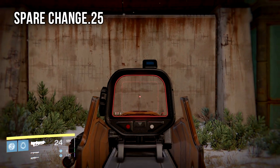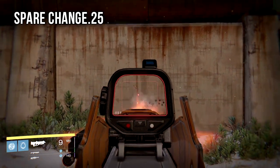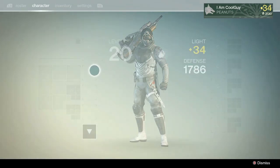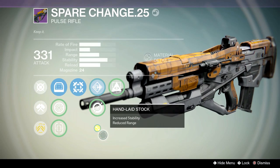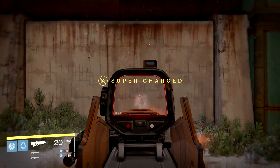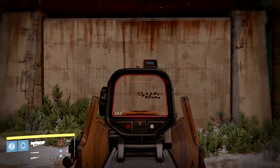The Spare Change drops in the Crucible playlist and has the highest base range stat of the three — between the Spare Change, Messenger, and Hopscotch — but it also has the lowest stability of the trio, and that's the main reason why it's shied away from. Even with a top stability perk like Handlaid Stock, the Spare Change still has that trait about it.